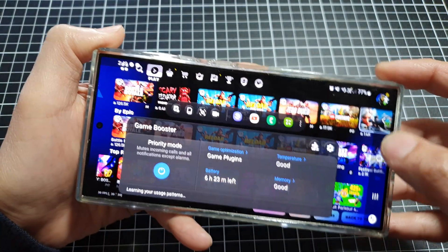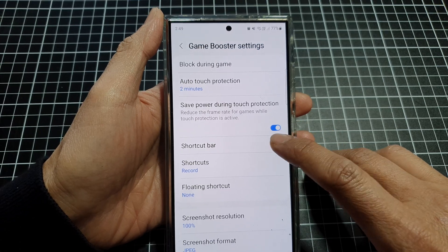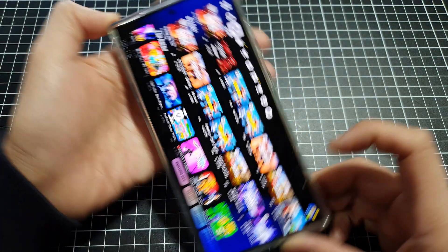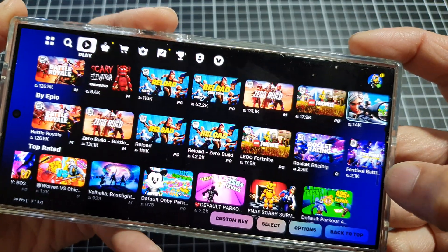Go into settings and choose which shortcut you use. Here, if I turn on the shortcut bar, you can see that when I swipe in it does not show the button — instead there is a shortcut bar.